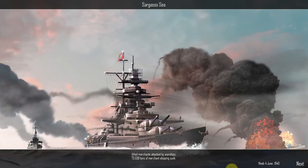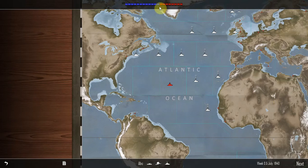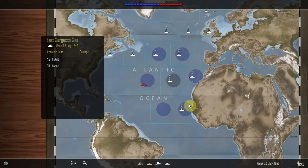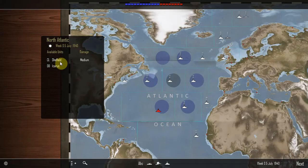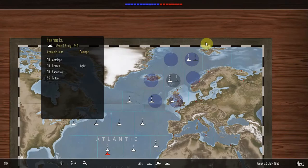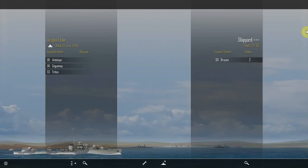Allied merchants attacked by warships — 73,500 tons of merchant shipping sunk. We've got a square back on the tonnage wall — we're not giving up. I need to keep ships in here for a consistent period of time because this is so annoying — this is like the third or fourth time it's happened. We know we've got no battleships to encounter, so I'll send in the Sheffield and the Suffolk. It's probably just a destroyer, but better to be safe than sorry.